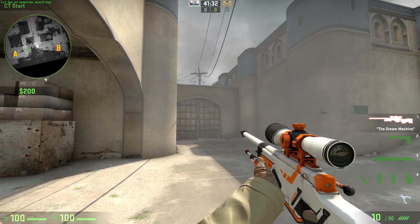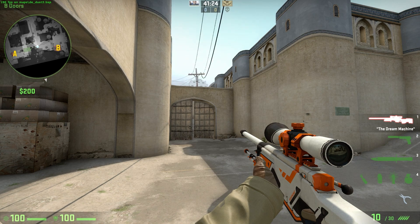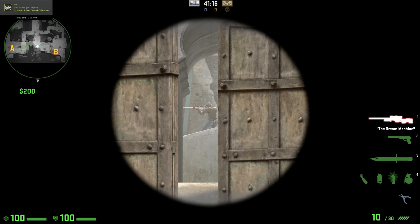Picking mid is really about knowing the angle and shooting your enemy faster than they can shoot you. That really is the key to picking mid. The biggest thing to help you do that is having great crosshair placement - doing the least amount of adjusting as possible so you can react faster.